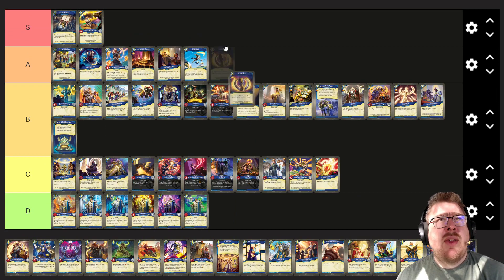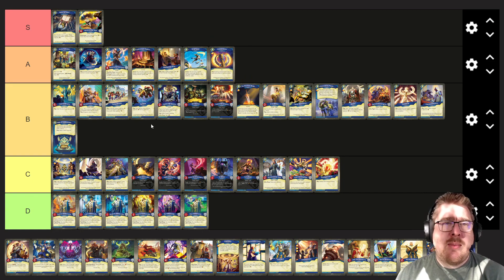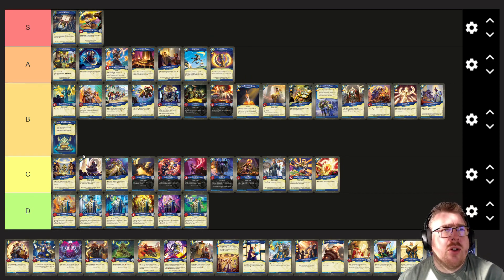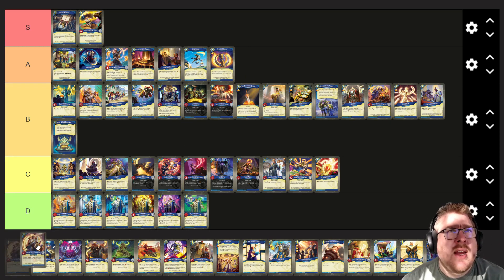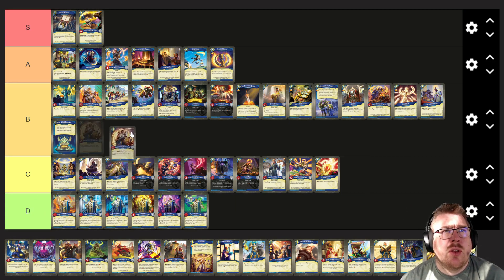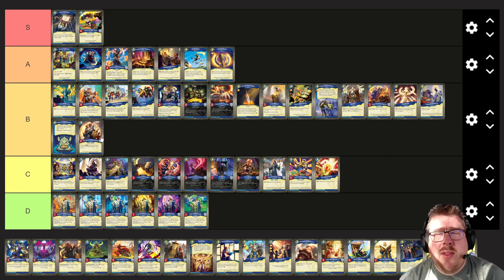Celestial Gorm I think goes in A tier for sure. Gives you some artifact control and it can also be some amber generation — it's a good card. Cassiel the Benevolent: two captures and an amber on a two power, two armor creature. I think that does good things for your deck. I'll put it in B tier.